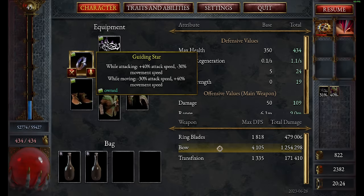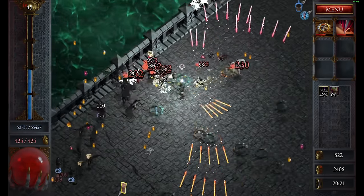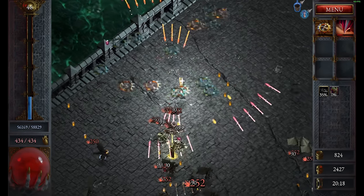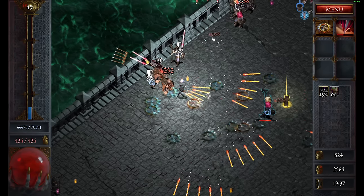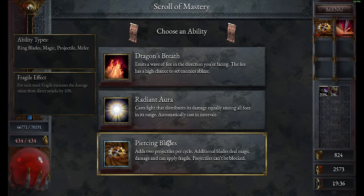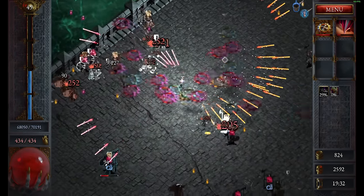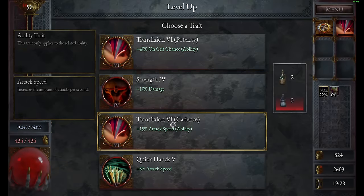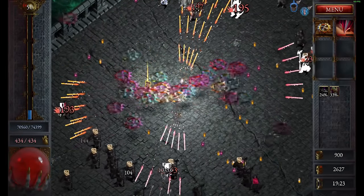Doesn't this look amazing? Comparing the damage — this one did 479,000 already, while this one only did 171,000. The ring blades get extremely crazy later on. Right now they're actually rather weak; they don't really do a lot. This is the state where they don't do a lot, but we shoot out so many of them. That also means we can upgrade again — let's do that, there's Piercing Blades. Now we have to wait for Transfection to be level 6 and then just hope we get Lightning Strike.